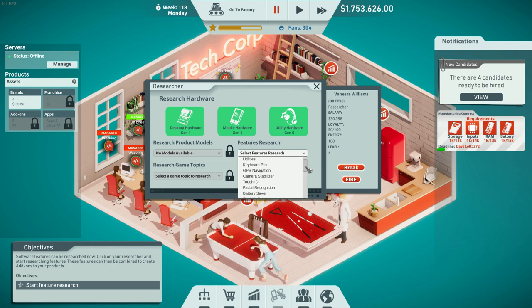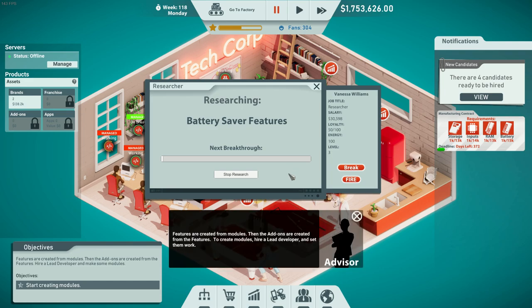Since we are doing television sets and photo cameras, let's see what we can do next that would go well with our products. Battery saver seems like a cool feature. Features are created from modules, then add-ons are created from features. To create modules you need to hire a lead developer and set them to work — so we actually need a lead developer.